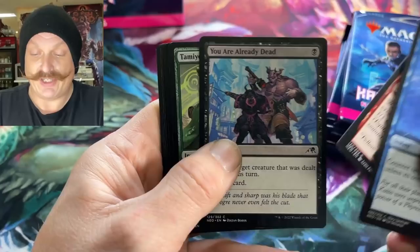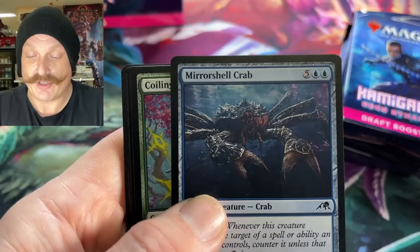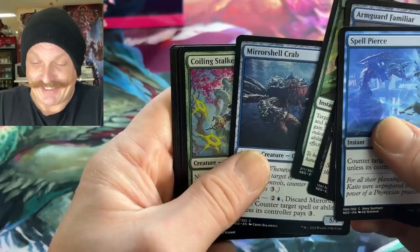This is cool, man. I love opening this new stuff. Hey, there's Tamio. And Mirchelle Crab — that was more interesting to me. Look at that thing. It's missing the flavor text. It's a homerid — no, it's not a homerid.